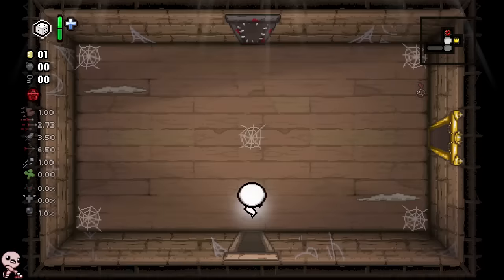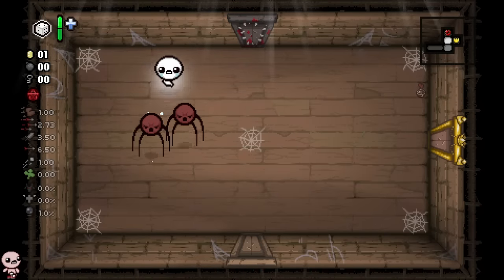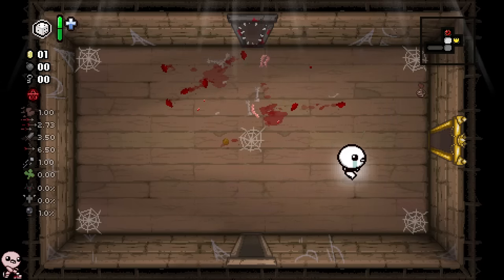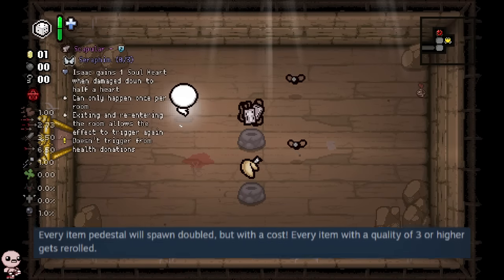Cursed Orb - Decadent Destiny. This is a cool item I've had my eyes on for a bit and wanted to try out. It seems stupid cool. The idea is basically every item that's quality zero to two gets doubled, and if it's three or four it has to get re-rolled.